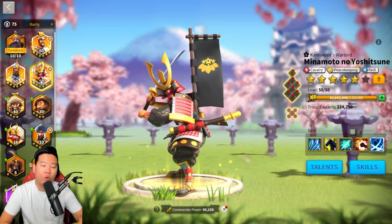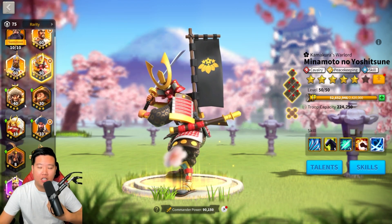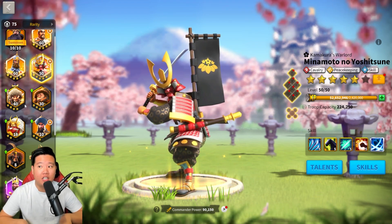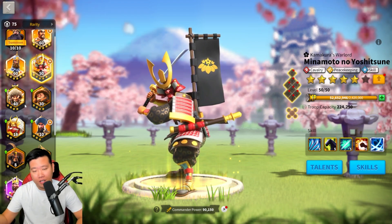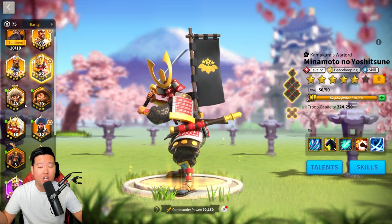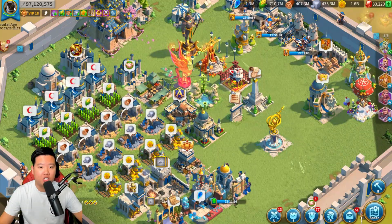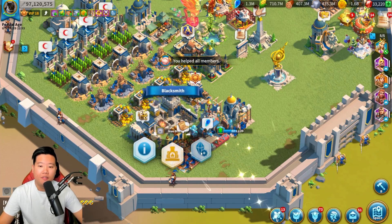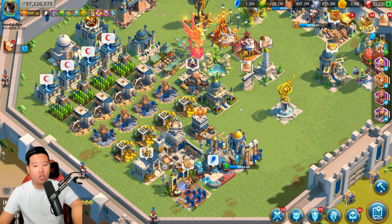I think Minamoto is the easiest to max out since he's available in the VIP shop for spenders — it's not really that expensive compared to maxing out Hannibal Barca, which requires a higher VIP level. I think Minamoto is even more useful than Hannibal Barca. If you have to choose what commanders to buy through VIP privileges, I would rather go for Minamoto because he has more long-term usage than Hannibal Barca.